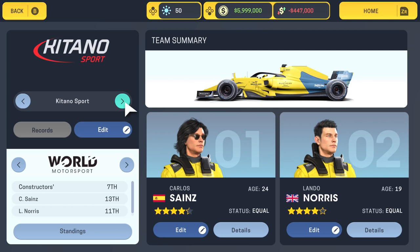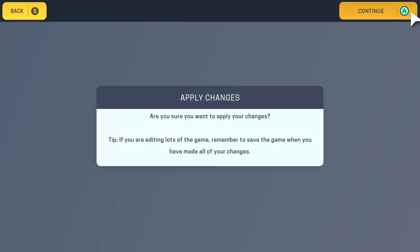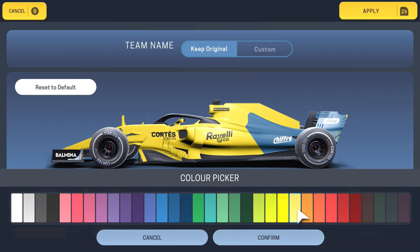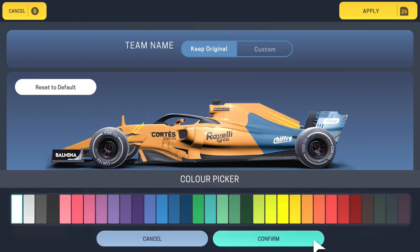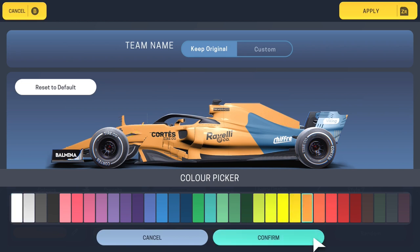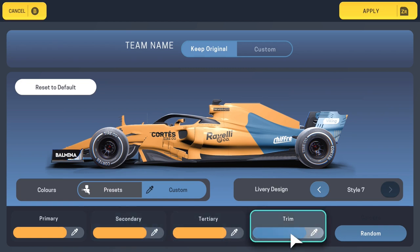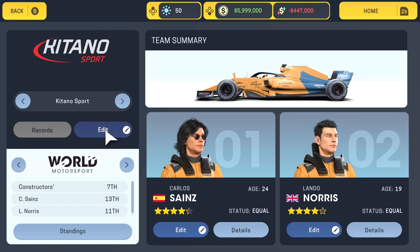Kitano Motorsport are McLaren, and this is McLaren's new design for this year. It's hard to tell from the photos so far — I might update this when we get to the first race of the season. It's more of an off-yellow, not quite as bright orange as their previous car, but it's also got some blue on it now. Drivers are Carlos Sainz and Lando Norris. By the way, I loved the developers' fake names — Lando Norris's fake name was something like Lance Carizian, obviously a reference to Lando Calrissian from Star Wars, and there are little nods like that in some of the driver names.